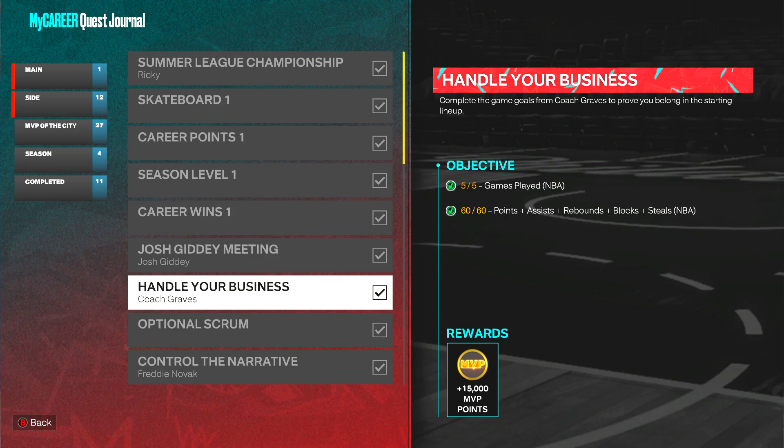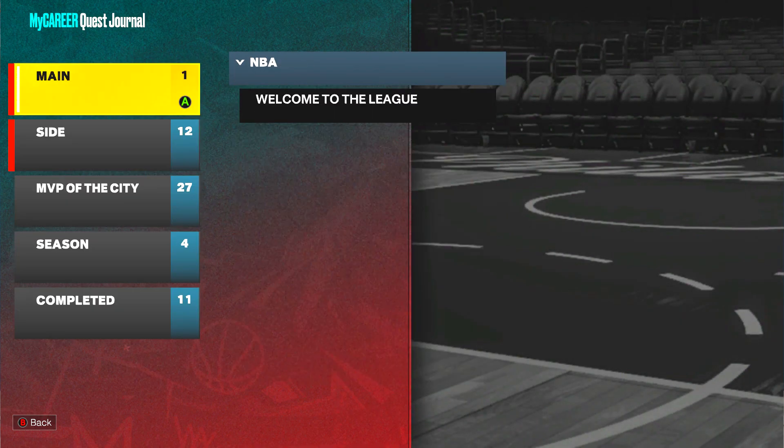Next, you got to either score 60 points over five games, get 60 assists, or you can just combine them together however you want to do it. Just put both of these quests together — it's really simple.